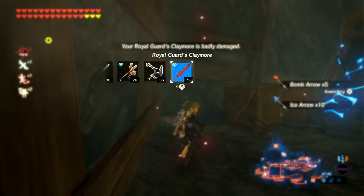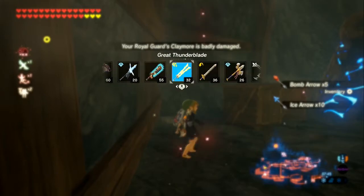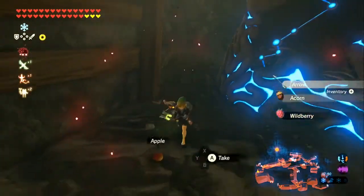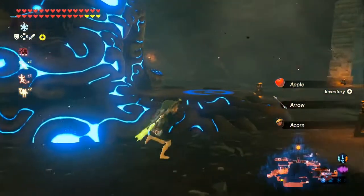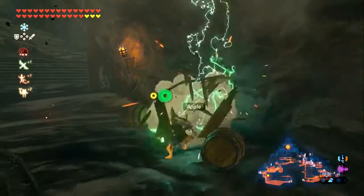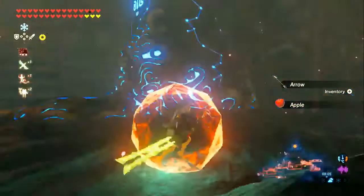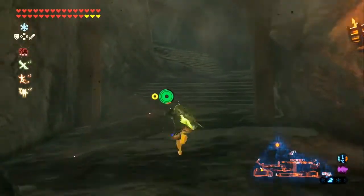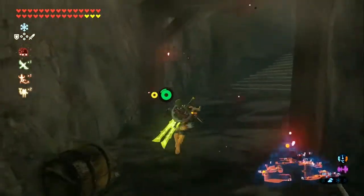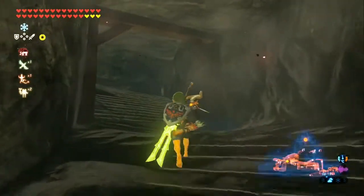This weapon is almost broken so I'm probably going to switch to the weapons we've grabbed on the way — like the Great Flame Blade or Thunder Blade. I want to keep the Royal Guard equipment for a side quest later. The shrine is here because we activated it — to activate it, you need to light up that big gauntlet over there and that brings back your shrine, and then you face a Guardian Scout. Now we're coming into, I believe, the King's Study.